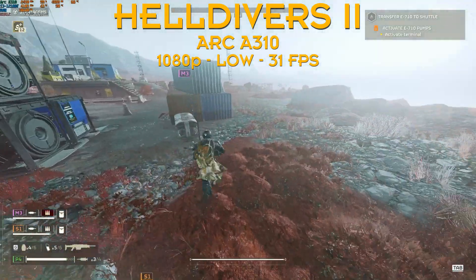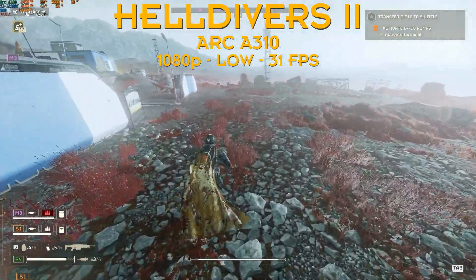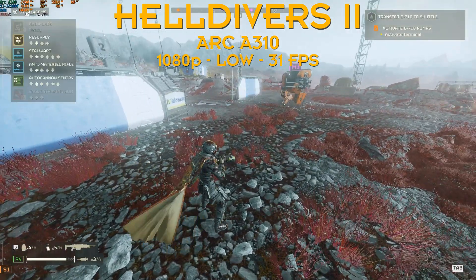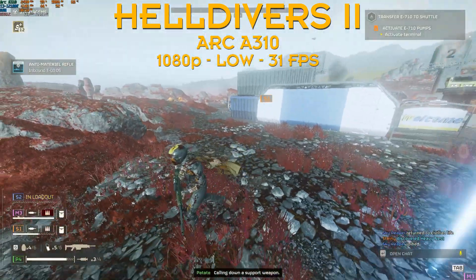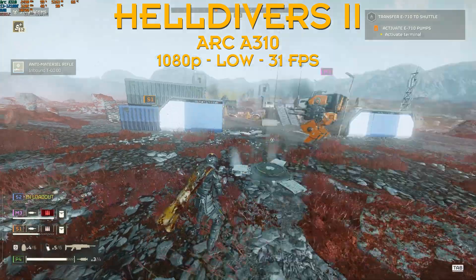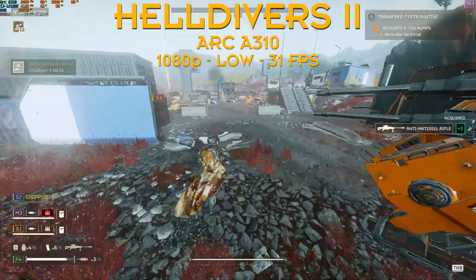I'm on difficulty 5, so higher difficulty is probably going to drop FPS even more. And I didn't try the robot missions, so I'm not sure if I'm going to have the same result. We do get the original stutter when you start the game, until everything is loaded up in the VRAM or system RAM — shaders, assets, textures — but when it's done, it's smooth. Those cards need 5 to 10 minutes to load up everything for a good smooth play.